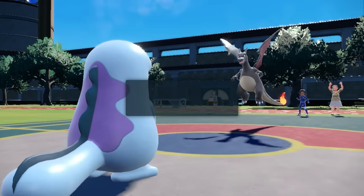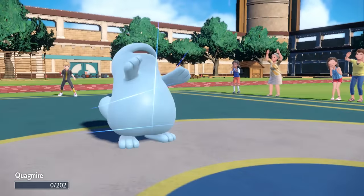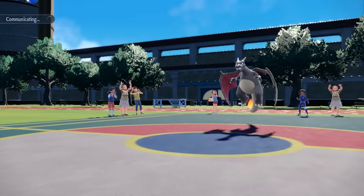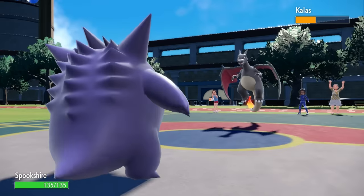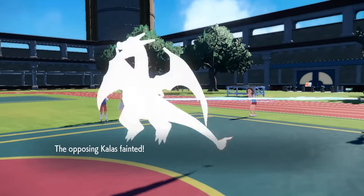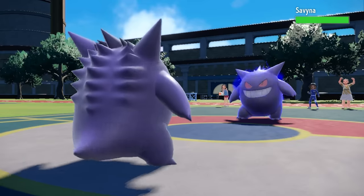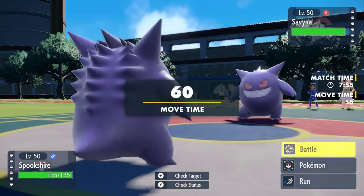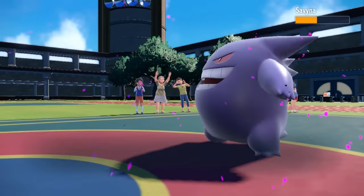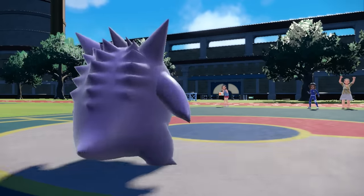Another Air Slash finishes off Quagsire — Quagsire has failed me. I go into Gengar, outspeeding the enemy Gengar thanks to Sticky Web. I go for Poltergeist to knock out the Zard — it works. Their final mon is their own Gengar, but caught in Sticky Web I'm guaranteed to be faster, so I just beat it with my own Life Orb, taking care of it. Game two is over — a goofy but fun match.